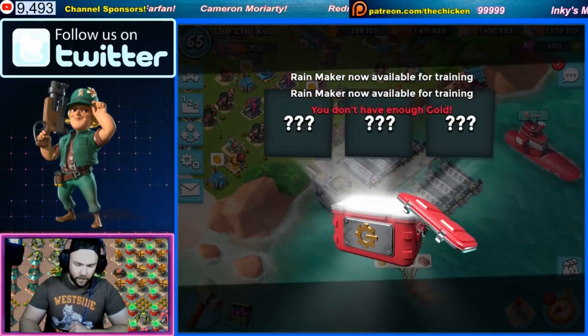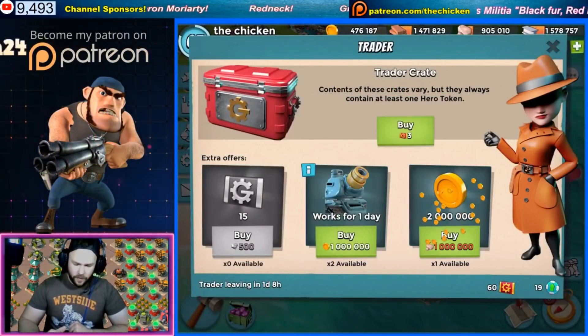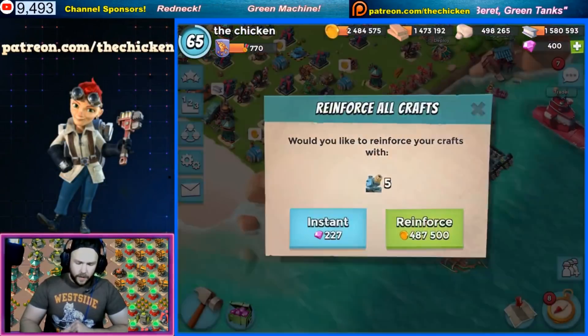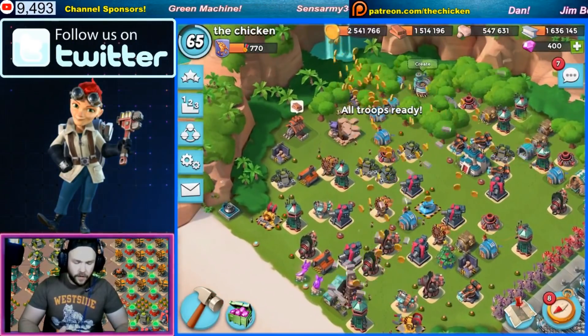Whoa - two million gold for one million stone? We're gonna sign up for that one right away. So I'm gonna save the rest of the two million to save for these Rainmakers. What we're gonna be trying today is some unconventional strategies using the Rainmaker.